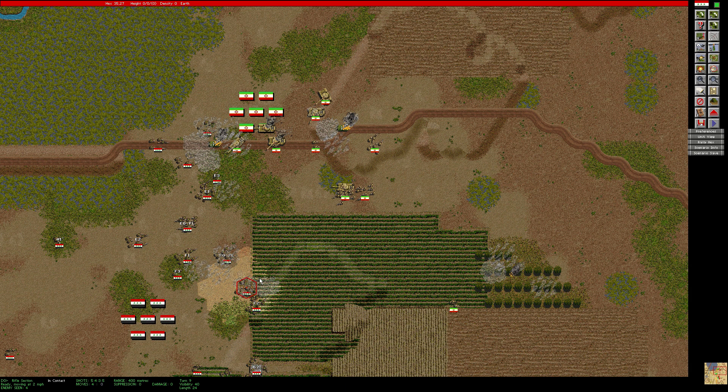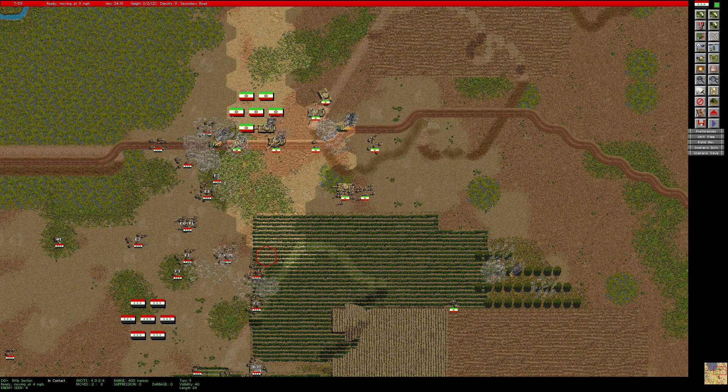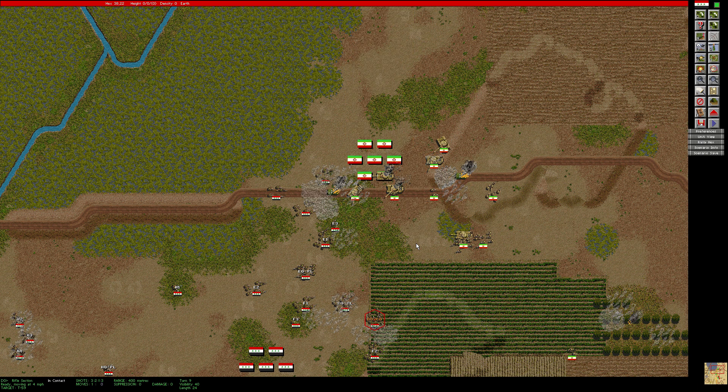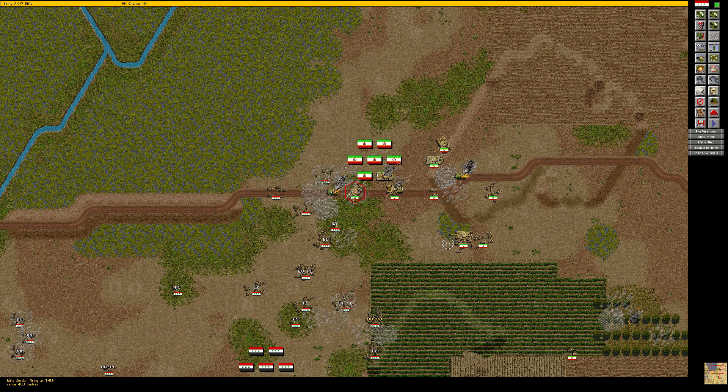Let's start moving some of these squads up here through this field. What can they see? Let's see that tank there. I wonder if that's in range from my RPG — probably not. Oh, it was! But it was a miss though, very long range. It's 400 meters, so the chances of hitting that are very slim. Maybe I shouldn't waste those RPGs at long range.